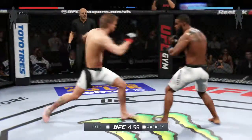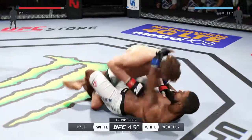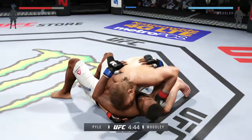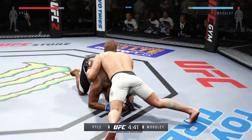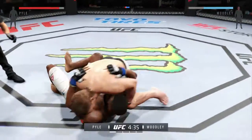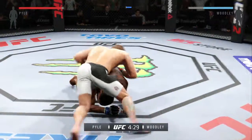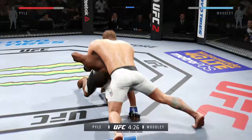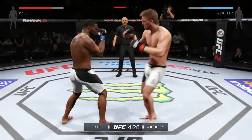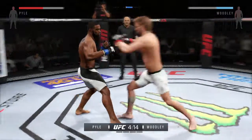Fight scheduled for five five-minute rounds. Wow, he rocked him — unbelievable. He's scored for the takedown. Great movement on the ground. He's able to get back on his feet again. Great front kick to the face, very nice kicks. Big head kick. Hard straight punch — turning into an all-out slugfest.